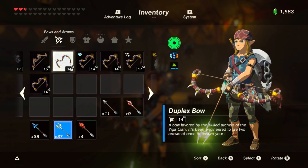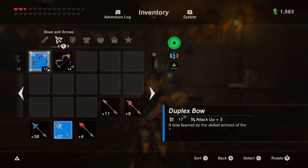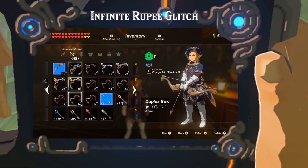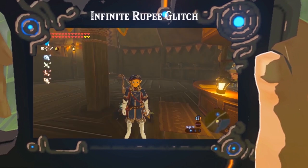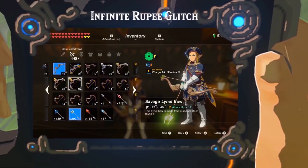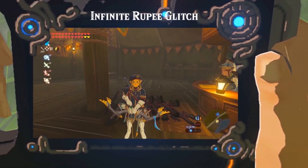Now we have to overload the menu. You need to equip Link with a multi-shot bow and a lightning arrow. Go to the overworld and make sure Link is holding the bow — this is a common detail that people forget. Go to the inventory, drop the equipped bow, equip another multi-shot bow, and leave the inventory.